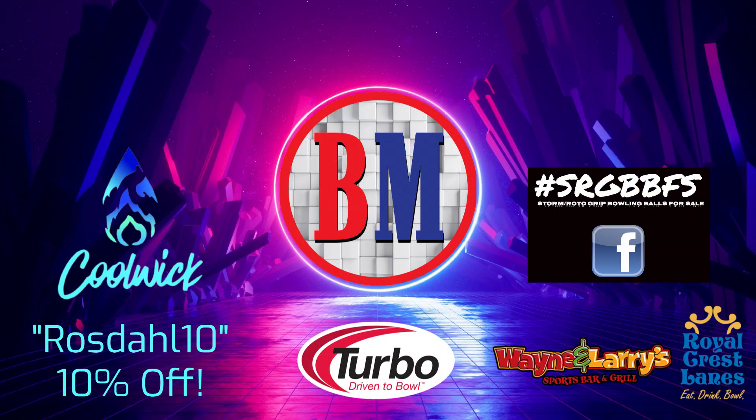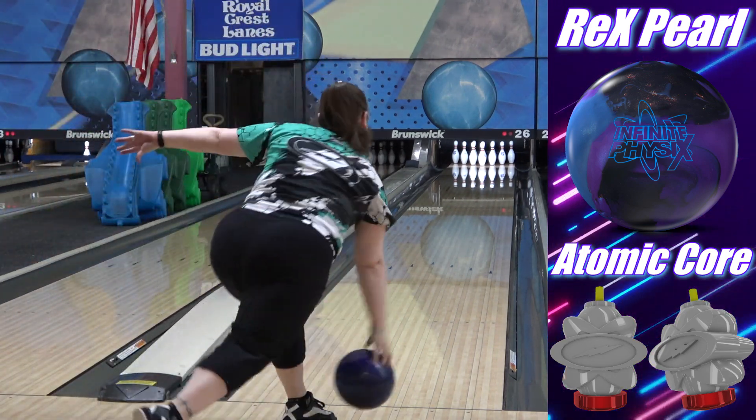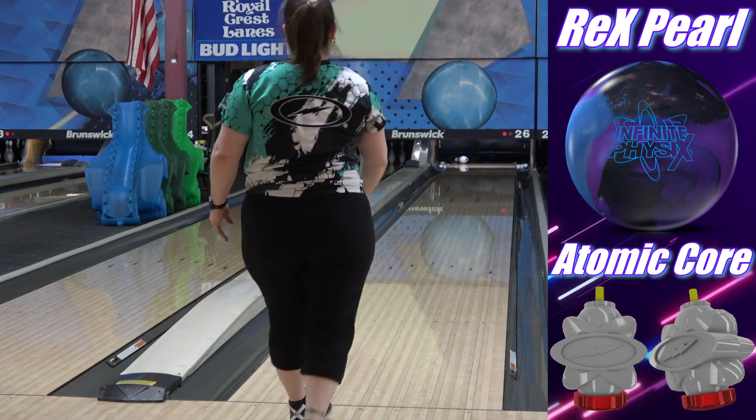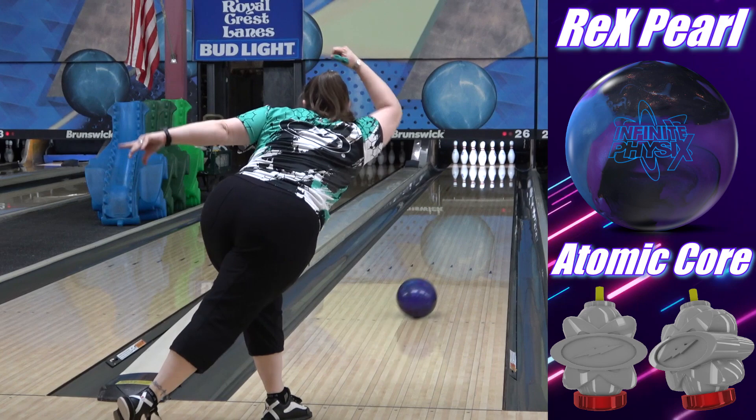If you like our jerseys, Rose Dahl 10 gets 10% off your order at checkout at Coolwick. The code is in the description to copy and paste. Follow my Bowler's Mart link in the description for your bowling needs — that associates your purchases with me which helps me out quite a bit, so thanks for using that. Check out the SRGBBFS group on Facebook for all things SPI, and of course thanks to Turbo and especially Storm for their support.